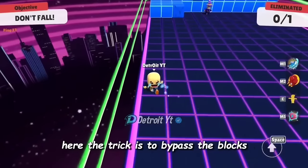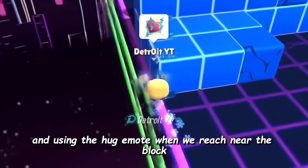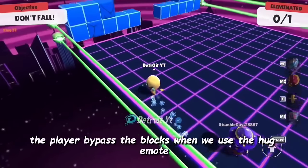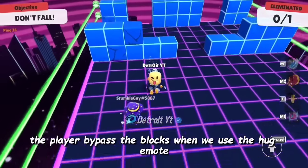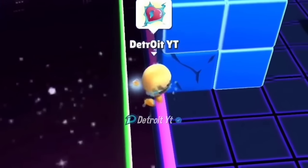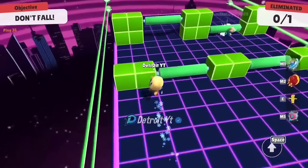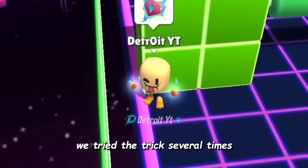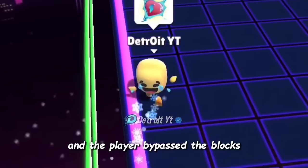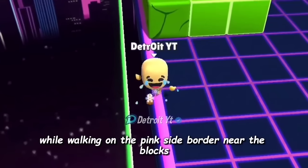The trick here is to bypass the blocks by walking on the pink border in the corner and using the hug emote when we reach near the block. As you can see, the player bypassed the blocks when we use the hug emote while walking on the pink side border near the blocks. We tried the trick several times and the player bypassed the blocks each time.